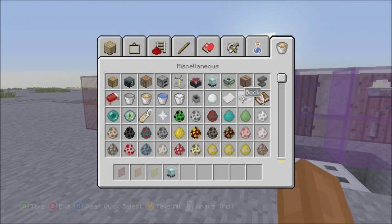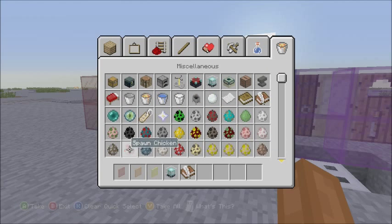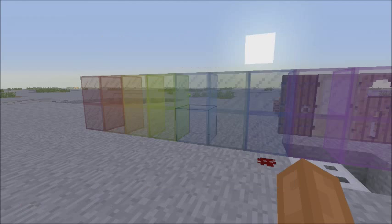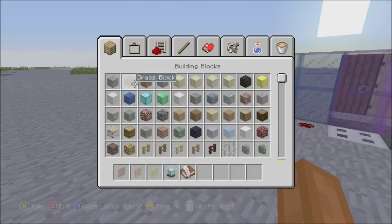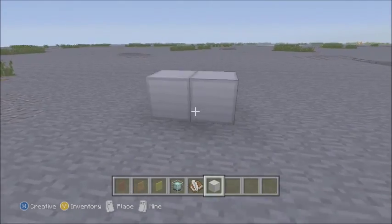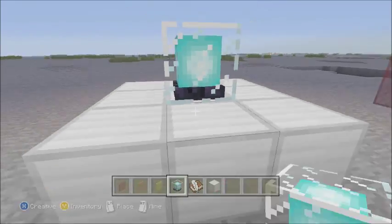We'll get the beacon out. There's the book and quill which is actually a different color than the normal book — that's weird. There should be no new spawn eggs. I think that's it — this update isn't that spectacular. We're also going to get our blocks to start the beacon. All right, beacon started.